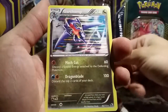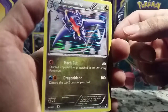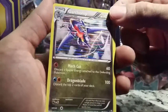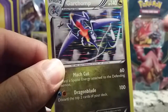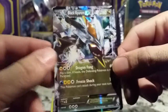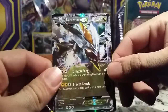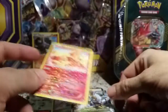Ooh, holo Garchomp! Now see, you can see what I mean about the holo - it really cuts into the art. But if I can get a close-up, you can see there are planes in the background, which is nice. And we got a Black Kyurem EX - nice! I think I have the White Kyurem that I pulled from a pack before, I'll have to check. And the Radiant Collection card is a Growlithe.